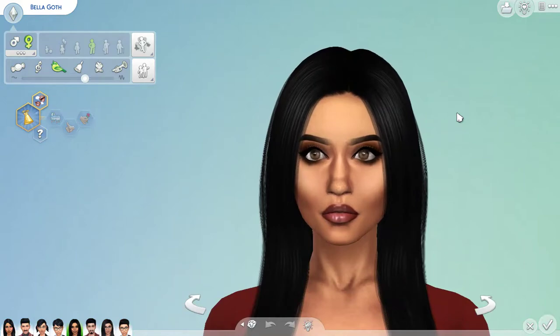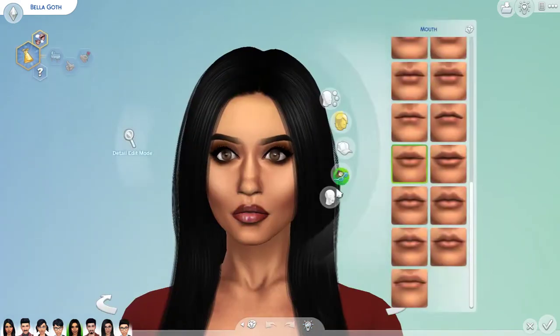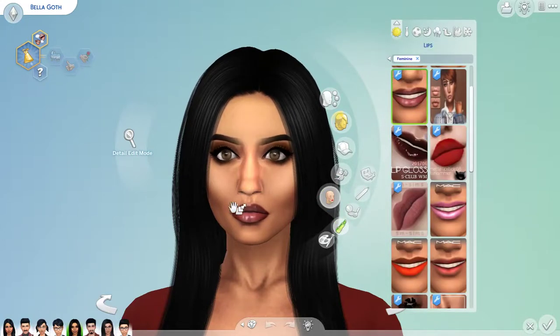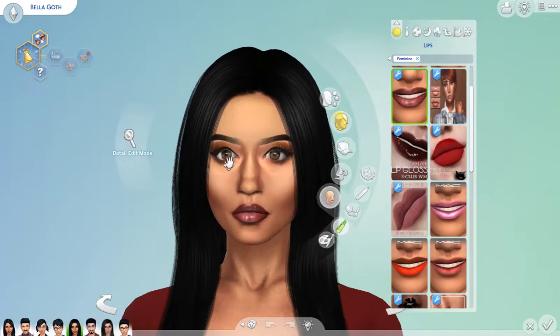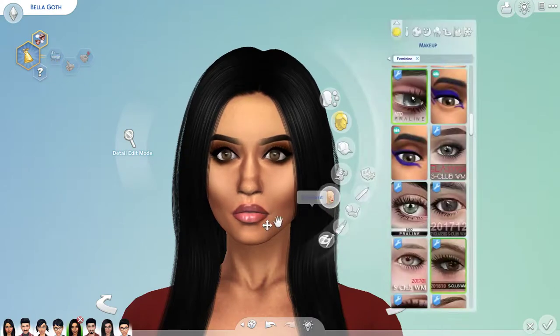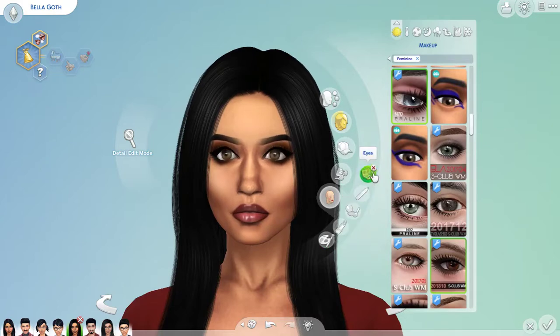I changed up her skin and gave her a skin overlay for a more glowy look. I gave her some lip gloss that went really well with her outfit. I gave everybody CC eyes — everybody except Eric Lewis in Willow Creek. I upgraded her eyebrows, gave her eyelashes, and took off all of the original makeup she had. I didn't like her base game makeup; I thought it was too much, so I replaced her eyeshadow with something more subtle.